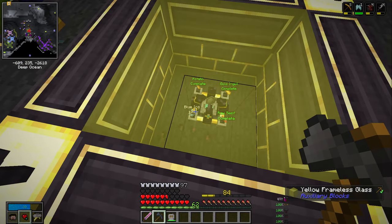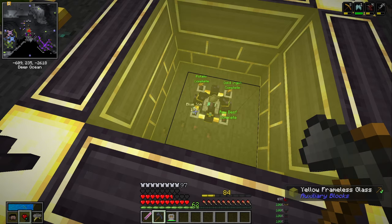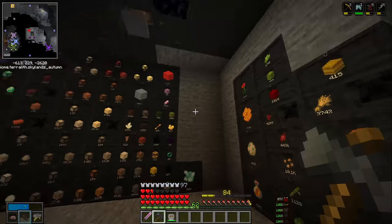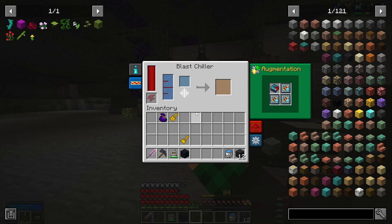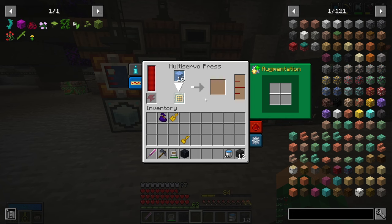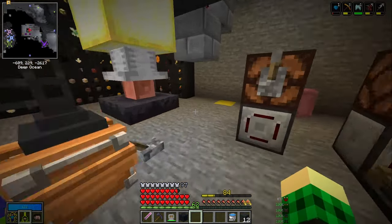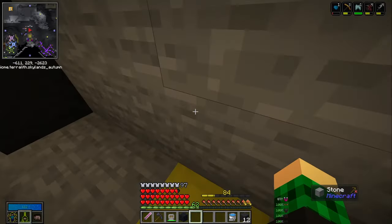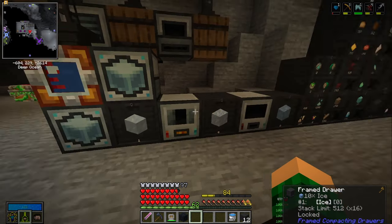I wanted to go run another vault, but we need 177 blue ice for this crystal, and I could go somewhere and mine blue ice. But if we keep needing blue ice, I can just have a passive machine producing it. I have created a contraption to make blue ice - it's kind of slow because the blast chillers are as fast as they are, but they are making us ice. Two of them putting it into this drawer, then we have a multi-server press compacting it into packed ice, and we need nine of those to craft one blue ice. We're over 100 down, so just AFKing is gonna get us this crystal complete, and over time this is gonna fill up to 2048 of blue ice, packed ice, and ice.